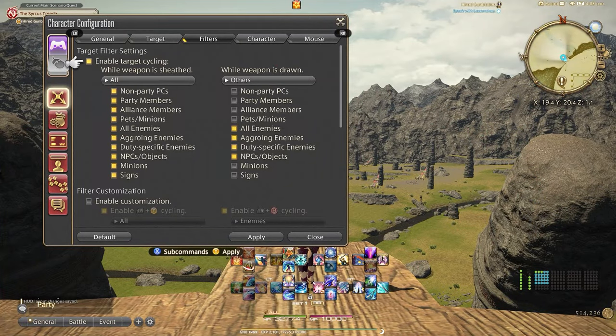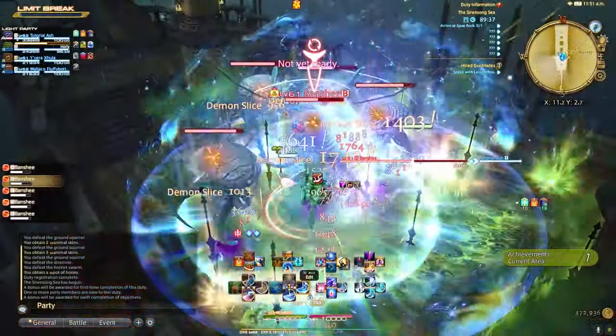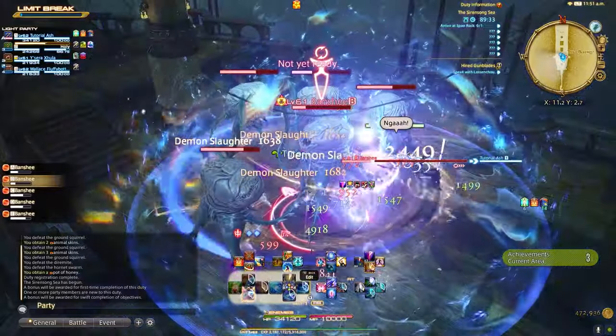Under the filters tab, scroll down to while weapon is drawn and uncheck NPC and objects. This will stop you from targeting random NPCs when you're trying to do battles with enemy NPCs or you're in a duty instance.